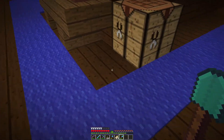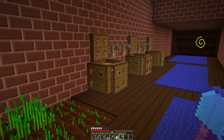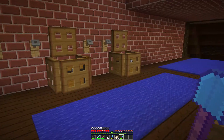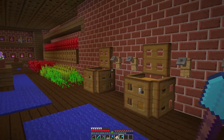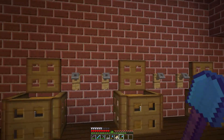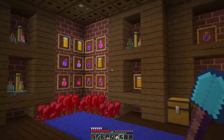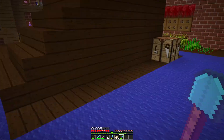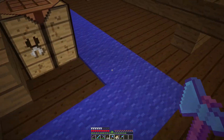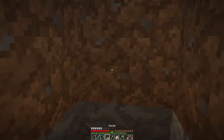We have a zombie somewhere around here — need to go find them. A couple other things I didn't show you: I put in some beer vats. If we had the barrels they would probably look a little bit nicer, but I think it looks okay. Let's go find this zombie.